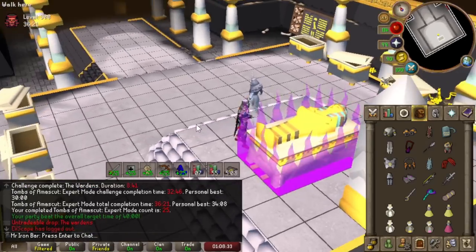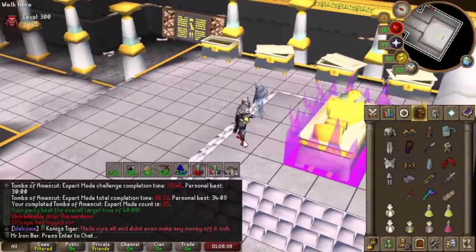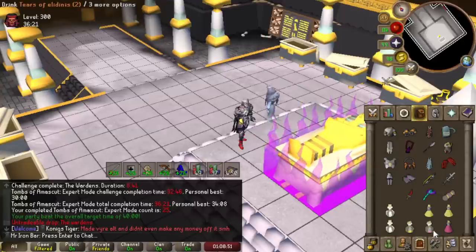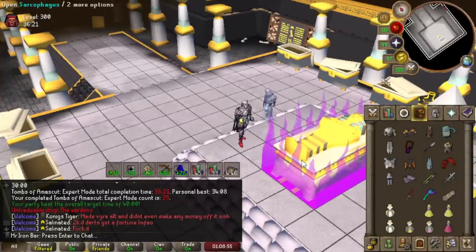First solo expert purple for me! You want the fang, right? I'm feeling it. I'll take anything — just don't give me a helm again, it would be so sad. I didn't even use any ambrosiers, which is crazy.